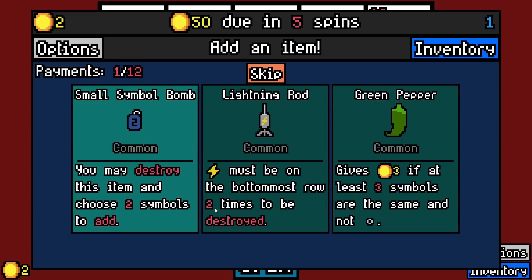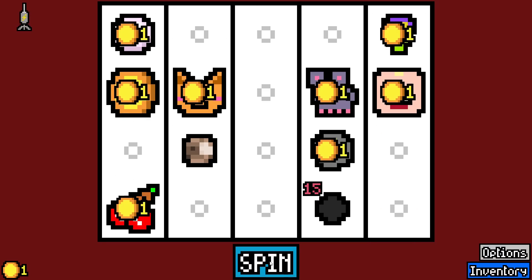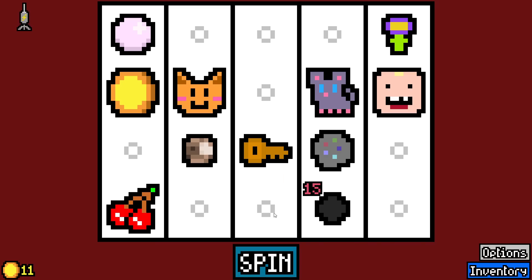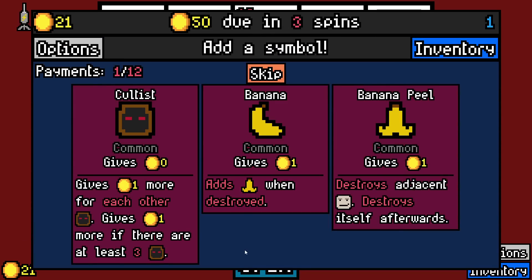Lightning must be on the bottommost row two times before being destroyed. Gives three more for each row this symbol is above. Destroys itself on the bottommost row. Interesting — I'll take that. So lightning is a new symbol. I don't know what tier it is. Take a key, why not. But yeah, we got Pluto.